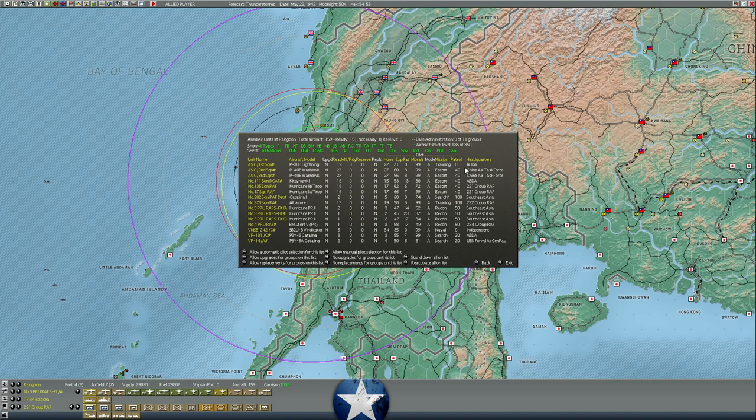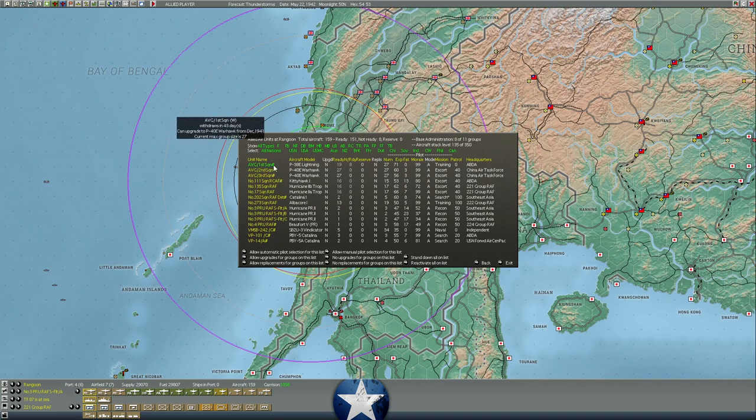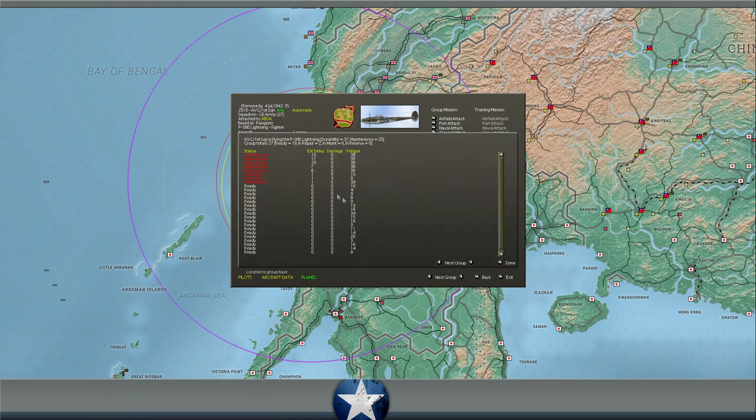Upgrading to level eight also increases the aircraft stack limit — right now it's 350, and we're at about 135, but we do have aircraft in India that could be surged forward. More important is the base administration supply of aircraft, which is currently limited to 11 groups. If you upgrade the airfield another size you get 12 groups, which shows how many squadrons can operate during an individual day without penalties for the airfield being too busy.